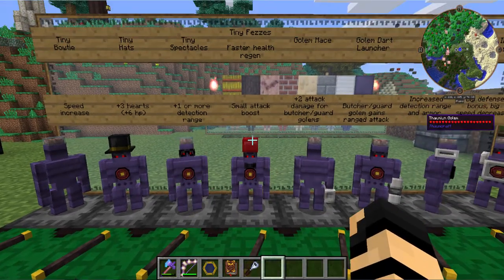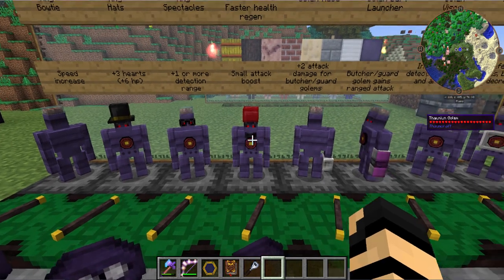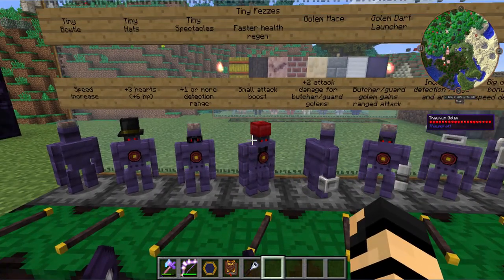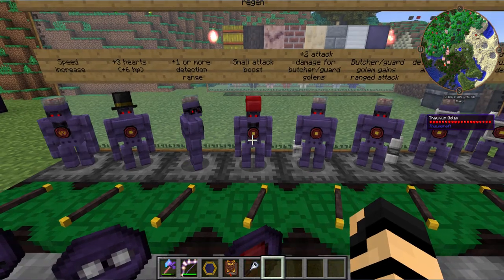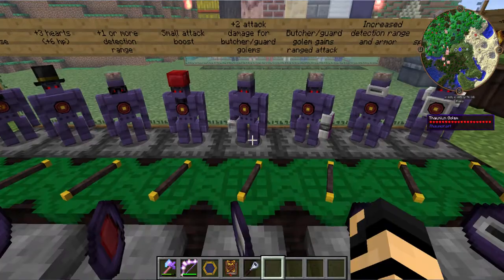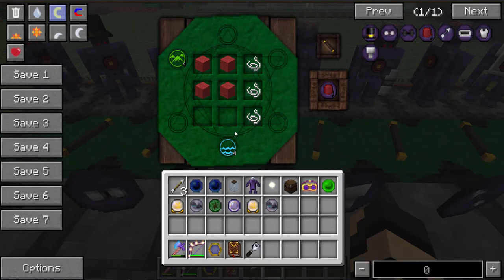Then you've got the tiny fez, which is excellent. It gives faster health regen and a small attack boost, but the attack boost only works for guard golems or butcher golems. The recipe is four red wool and three string with a few aspects.